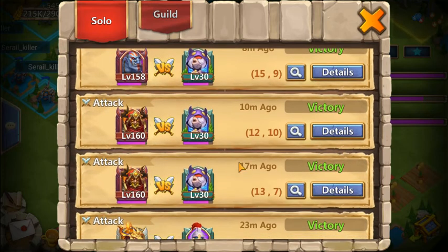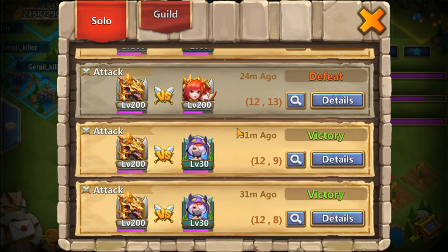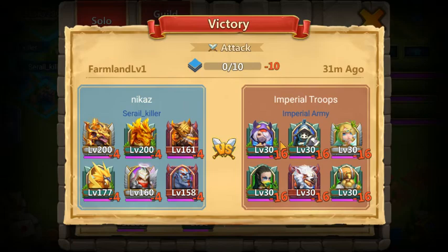In the solo tab you can see all your movements on each and every tile. You get the tile location, you can zoom in on the tile, see the battle status, and see the heroes that you went against.